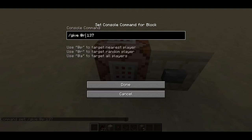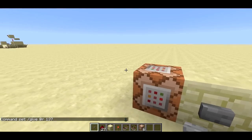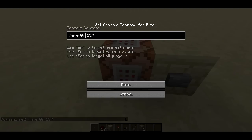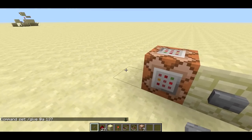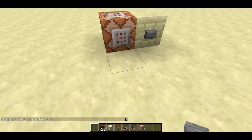Similarly, @r will find a random player anywhere on the server and give them the command block. Since I'm the only player on in single player, it's going to give it to me. @a will also give me a command block — this gives it to everyone on the server. It executes the same command for each player, so even if Etho came along and pressed the button, it would give Etho a command block and give me one too.